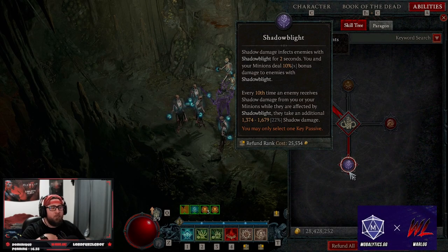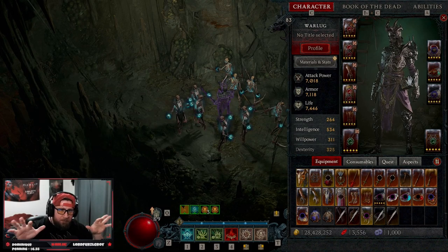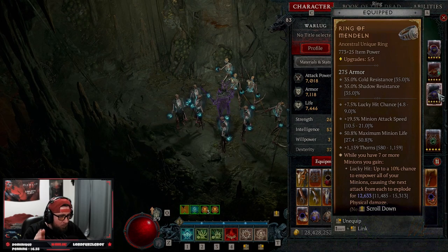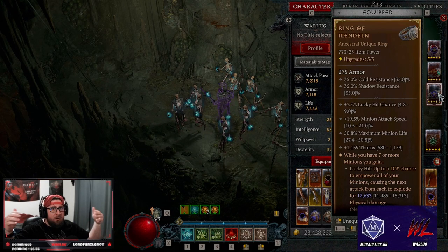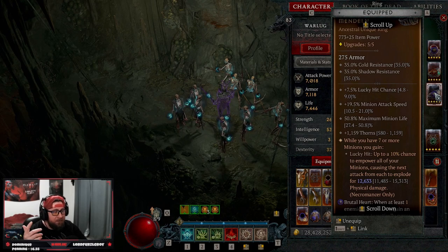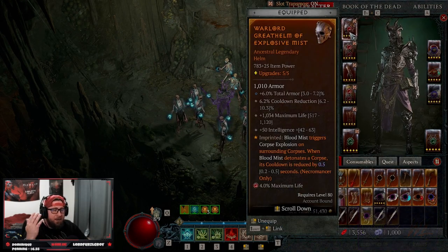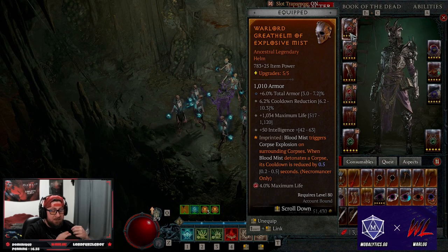Now let's get into the gear. I want to really emphasize — this build does not work unless you have the Ring of Mendelin. It is the only unique you need. While you have seven or more minions, minions gain lucky hit, and our lucky hit chance is very high — that's where all of our damage comes from. On our helmet, we have Blood Mist Triggers Corpse Explosion, which is great for creating corpses and triggering all corpse consumption.